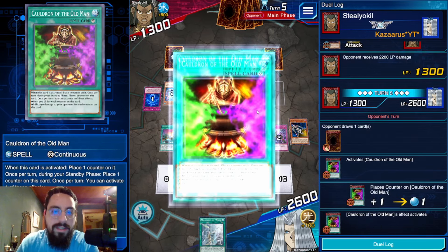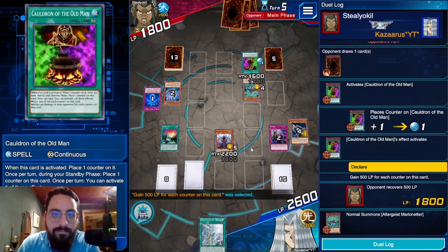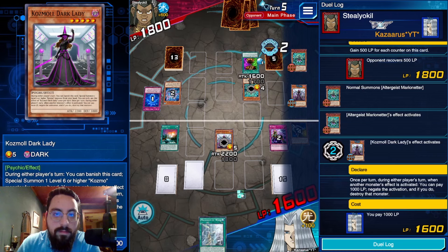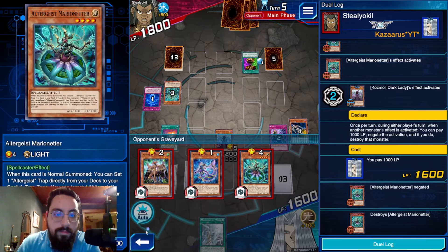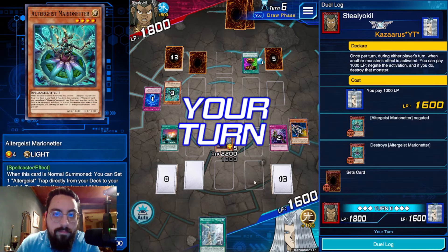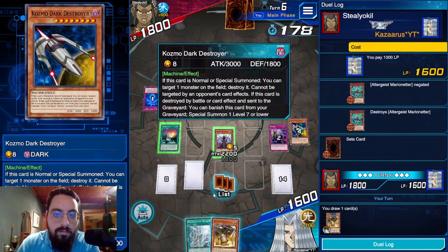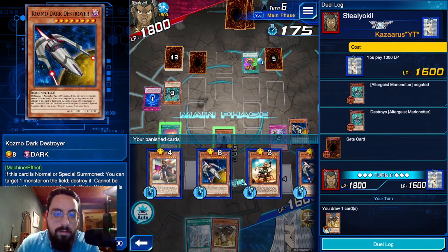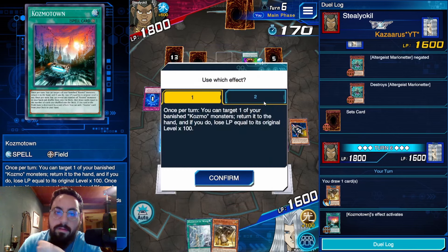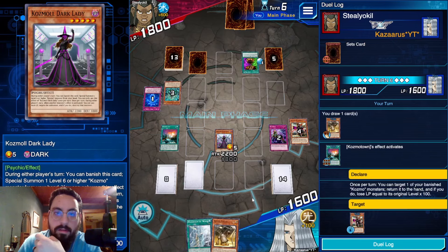They got plus 500 — still dead. Negate. They have the continuous trap in hand plus Faker plus an unknown. They can resolve the continuous trap — okay, same thing, whatever its name is, doesn't matter to me. I do want to hold the negate though. I'll pay 400, add back — yeah. Add back Wicked Witch, keep the Dark Lady negate live.